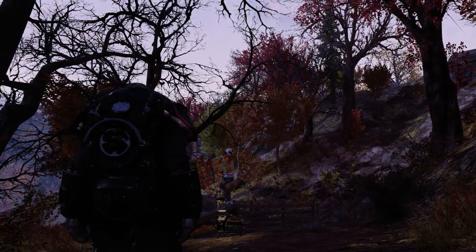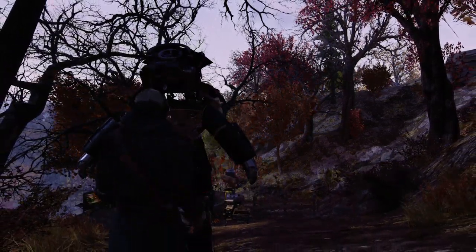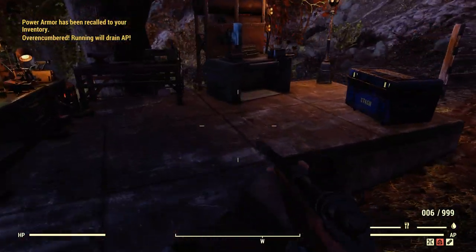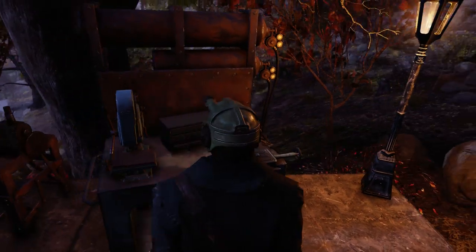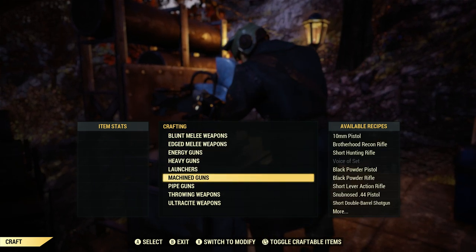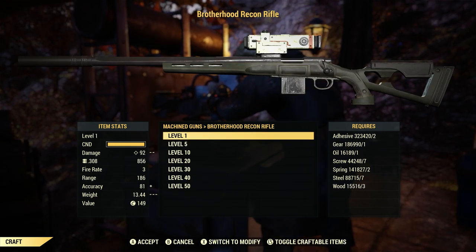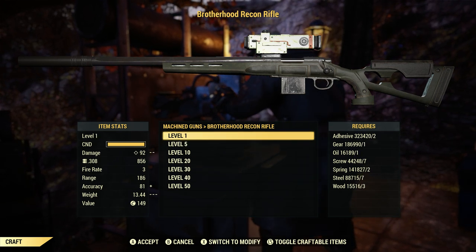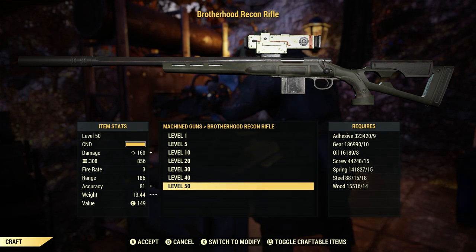You can put all the different receivers on it depending on what receivers you have unlocked for the normal short hunting rifle, which by the point in the game where you're doing the Brotherhood of Steel questline, you probably have a lot of attachments unlocked. It will be under the classification of Machined Guns, right there — the Brotherhood Recon Rifle — which can be crafted at any level: level one, level five, then it jumps to level 10, 20, 30, 40, and 50.